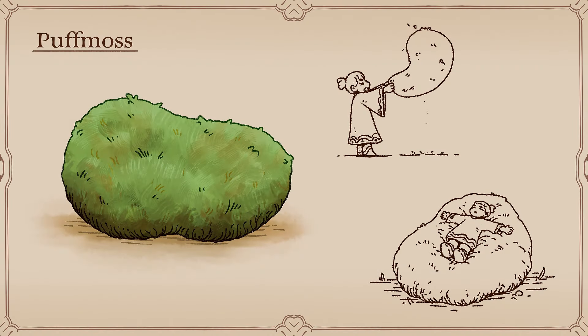Moss grows almost everywhere here, taking hold of any damp stone it can find. Among them, puff moss stands out as the softest by far. Found in particularly quiet spots, often at the base of statues, puff moss forms thick fluffy beds of luscious green.